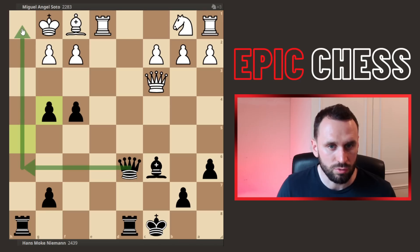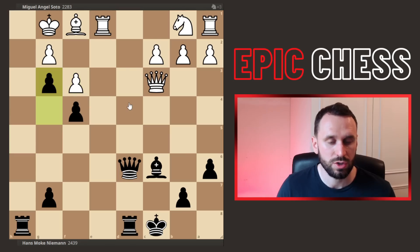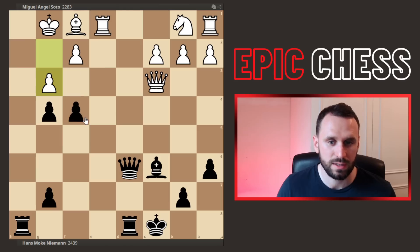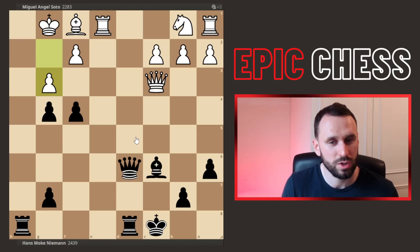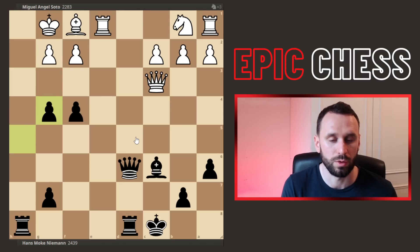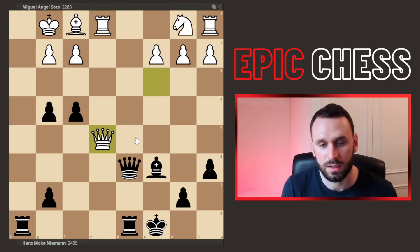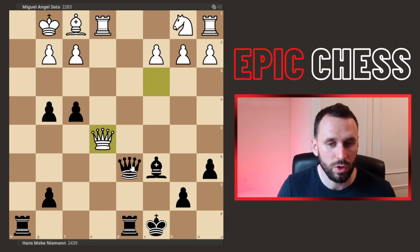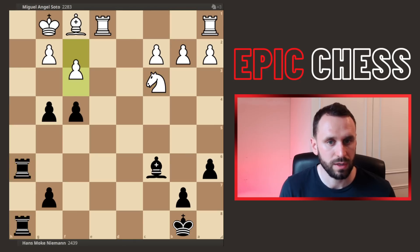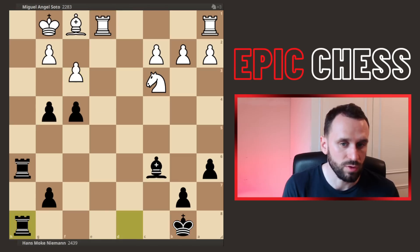With the pawn structure, if you push here you open up the bishop, and you can also box in the king if white ever pushes the pawns — like with g3. After g-captures you're coming to the h-file. White would have to try and defend, you can capture the queen or slide away. Although white can force the queens off, the problem is the rooks just finish the job. That's the sample line — that's the problem with ripping open the h-file.